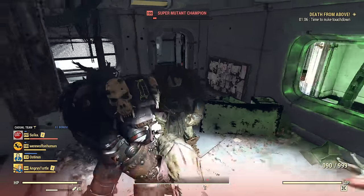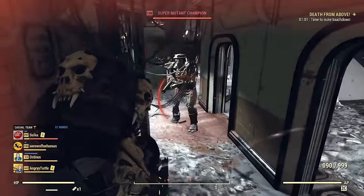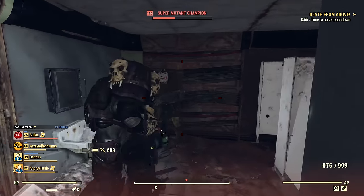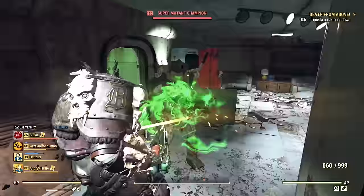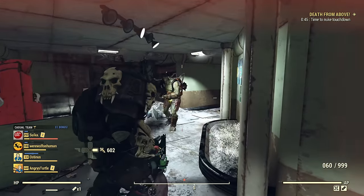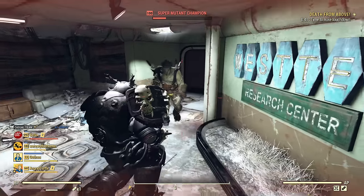Some damage perks I have unequipped as I wanted this super mutant to survive. If I wouldn't aim, you will see the damage is slightly lower. So aim before impact if you want to use this type of effect. It's similar to how it works with grenades — grenades inherit bonuses from your weapon based on whatever weapon you are holding before the impact of the grenade.